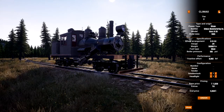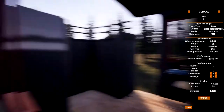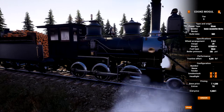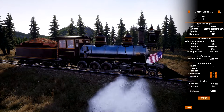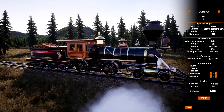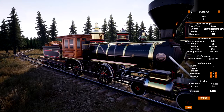Then we have the Porter Two. We get the Climax, which is just awesome — I think this is probably going to be the next locomotive I get because of how cool it is. It is really neat, basically an oversized tank engine. We have the Hessler, which is basically a Climax B2. And we have the Eureka — this thing kind of sucks, actually. I've seen other videos about this and it has less traction effort than the Porter, which is the base model.